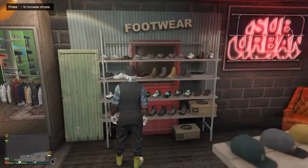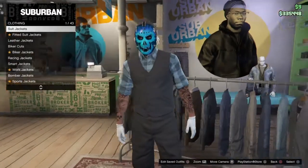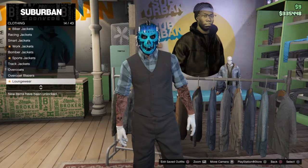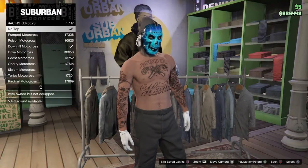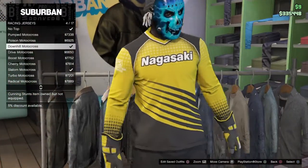Then once you equip those, back out and go to tops. Once you're at the tops, go down to racing jerseys. Scroll down until you find this downhill motocross racing jersey.